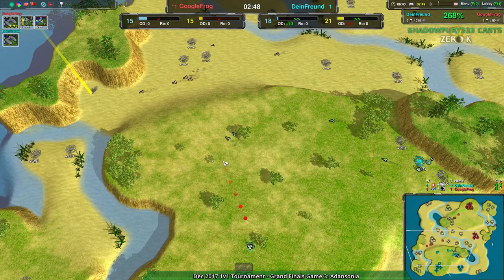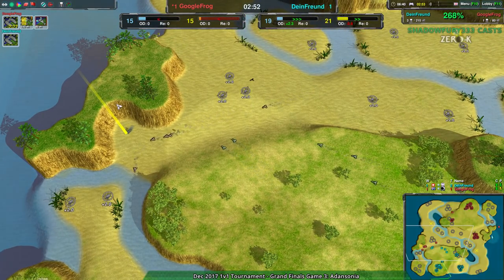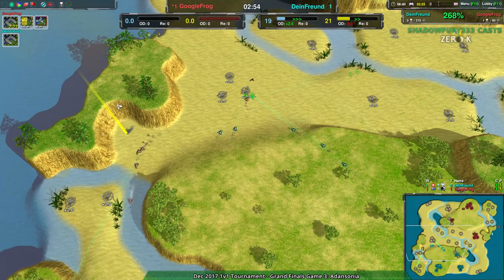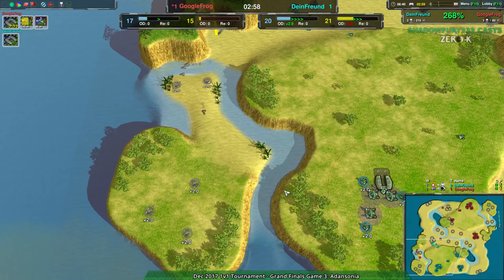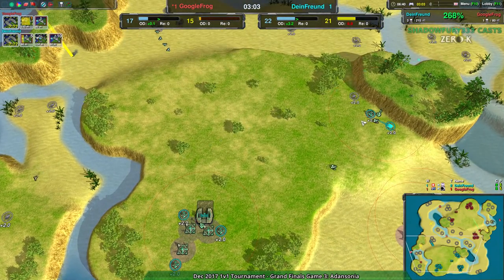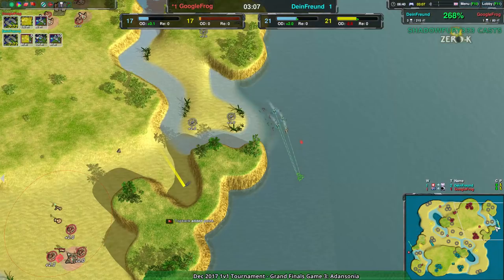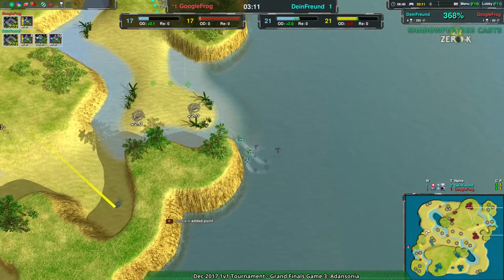Google Frog has their daggers up, well positioned as well just in case anything comes at them. While Dimefriend — do they even know those daggers are there? They have some idea, but now they have ideas. I don't know if they know about all the daggers though. Dimefriend with a five metal per second advantage that's growing quite quickly compared to Google Frog's. Dimefriend also managing to get a little bit of an advantage with the forces.